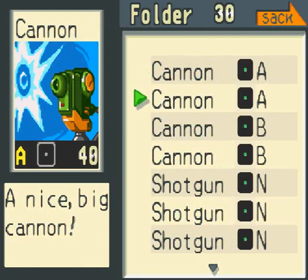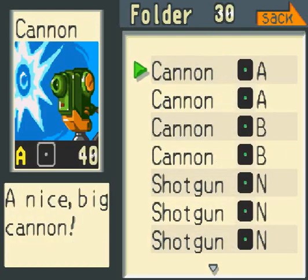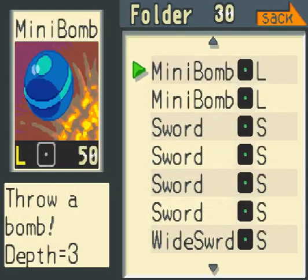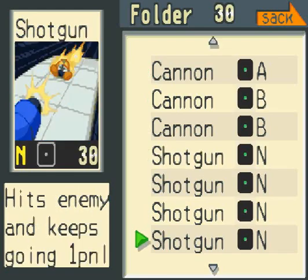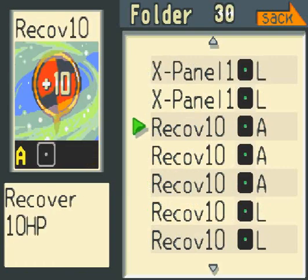Every chip has an element. These ones are null element — they don't do anything. Eventually in some games, the recovery chips will get a healing element; I think that starts in four. Say if I chose one battle chip that has an A next to it — that's the chip's code. Say if I chose a cannon with an A code, but then this recovery chip also has the A code, meaning that I will be able to use it.